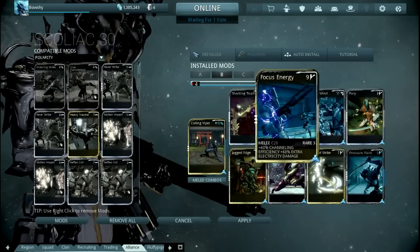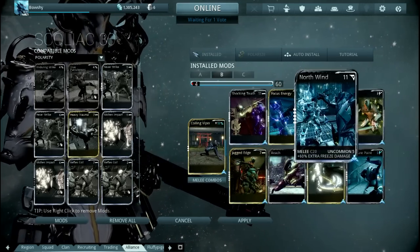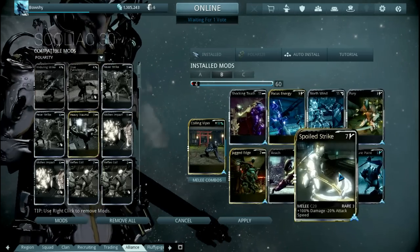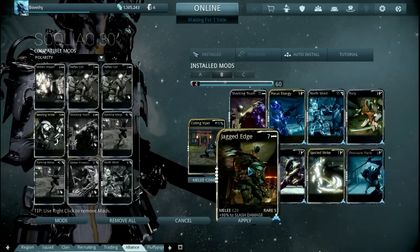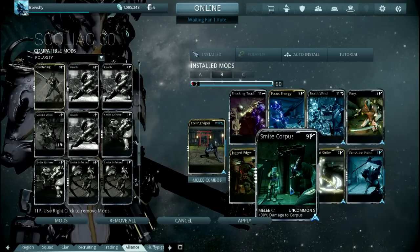Versus the Corpus, you want to add in Shocking Touch, Focus Energy, and North Wind for extra magnetic damage, Fury for the extra attack speed, Pressure Point, and Spoiled Strike to up your base damage — with Spoiled Strike somewhat countering the Fury. Then add in a Reach mod for extra range, and Jagged Edge for extra slash damage. You can also replace the Reach mod with Smite Corpus for extra damage if you don't need that extra range.